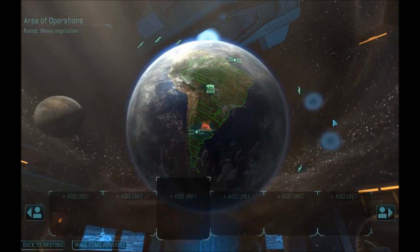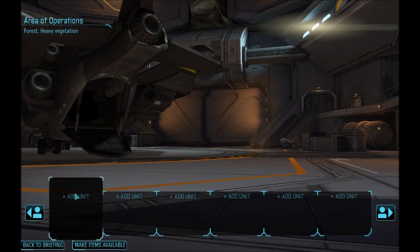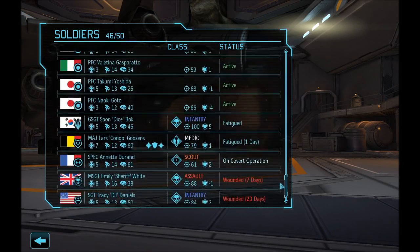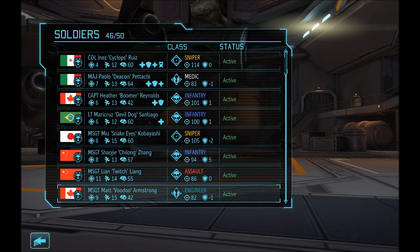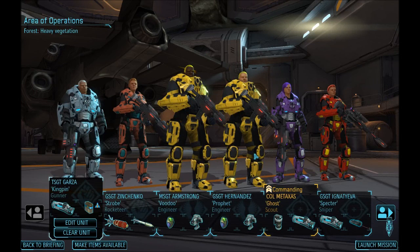We have a Raider on the ground. What happens now is your crew loads up blank and you pick and choose who you want on the mission. You have active at the top, then fatigued. I only have Dyson and Congo fatigued; one's on a covert op, need to be aware of that. It is a medium UFO and we're in a forest with heavy vegetation — lots of trees, which is going to be good for snipers.